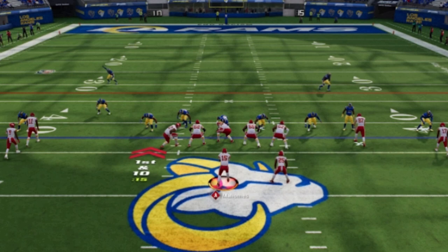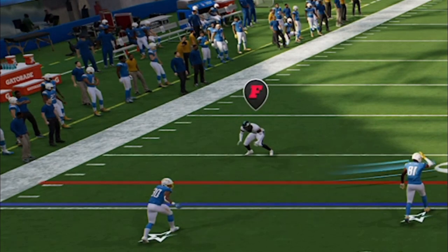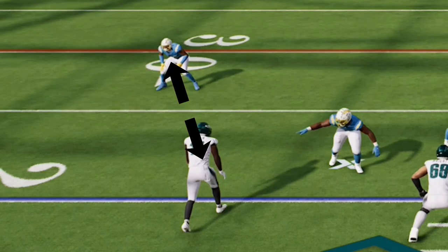If you want a quick synopsis on how to read a defense, you can do that simply by looking at the cornerbacks. If they are five yards off the line of scrimmage it's a cover two zone. If they are eight yards off it's either a cover three, cover four, or man coverage. If the cornerbacks are aligned in front of the receiver it is man coverage, and if they are aligned wide it is a zone. That's the quickest, easiest way to make a read.